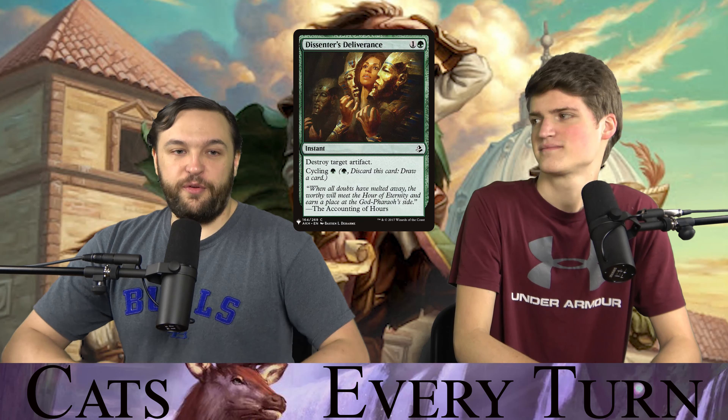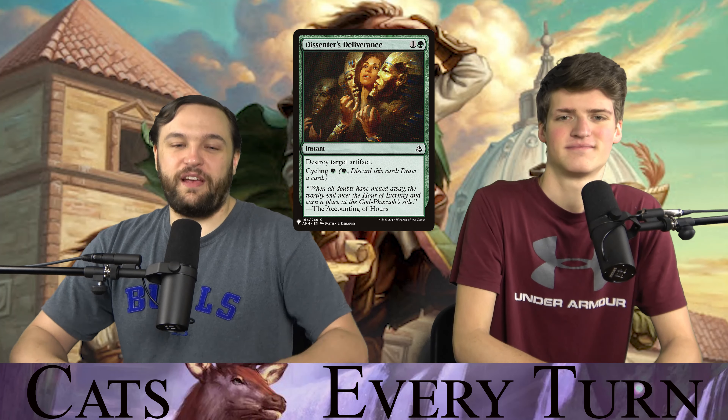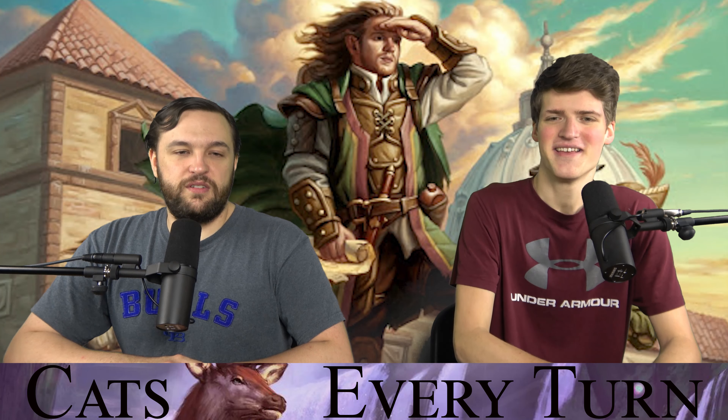Other cyclers include Wilt, which is a Disenchant that cycles, and Dissenter's Deliverance, which is a Shatter that cycles. There's a minor nitpick here: Wilt is technically Naturalize with cycling, not Disenchant with cycling, since it's one green mana — but Naturalize is the color-shifted version, so either way.